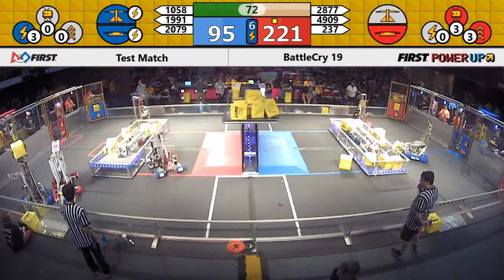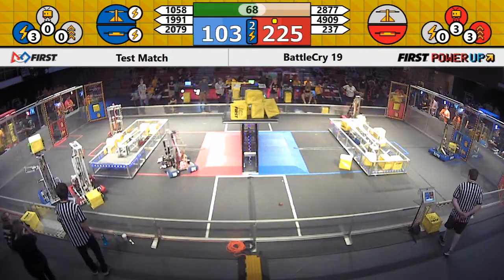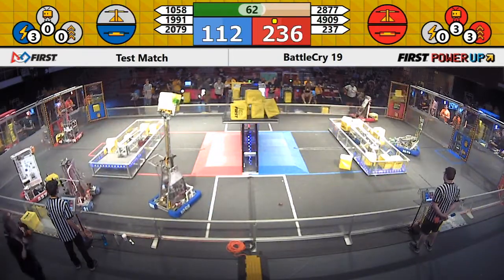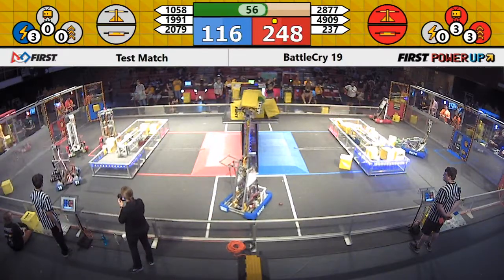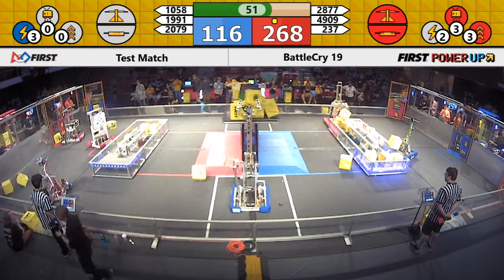We've got two power-ups being played. Blue Alliance plays Force — they're scoring now on that scale. Red Alliance plays Levitate. We'll see if Blue Alliance can make the comeback; they've got some work to do. 2877, the Ligerbots, playing some defense on the Blue Alliance, dropping those cubes off onto the switch. It's now in control of the Red Alliance. Blue Alliance neither has control of their switch nor their scale.